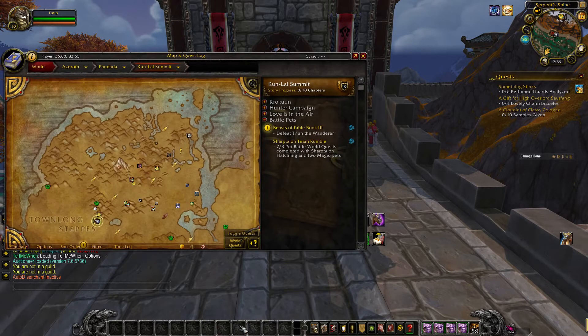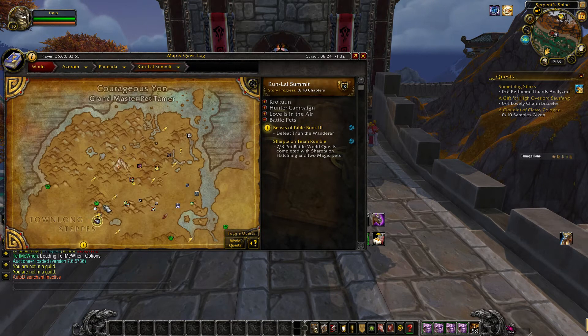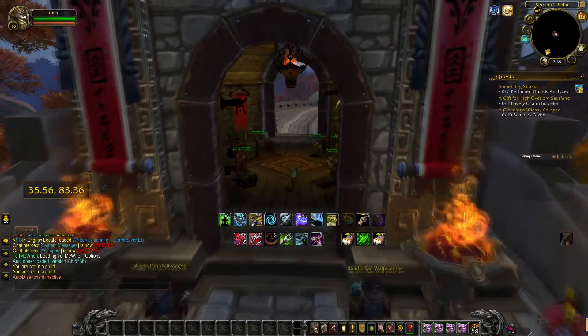Today we're going to do the Wear with Pride achievement for Horde. You will have to come to Mists of Pandaria, in the summit — right there on the map — and you will run inside this little tower.